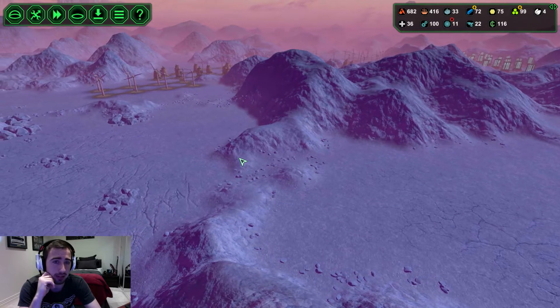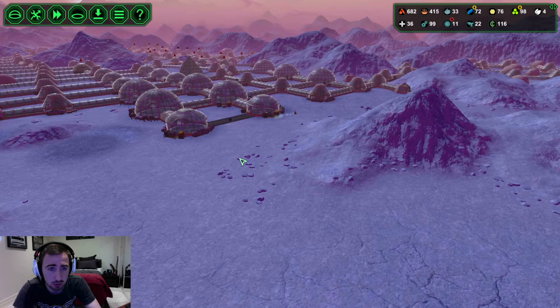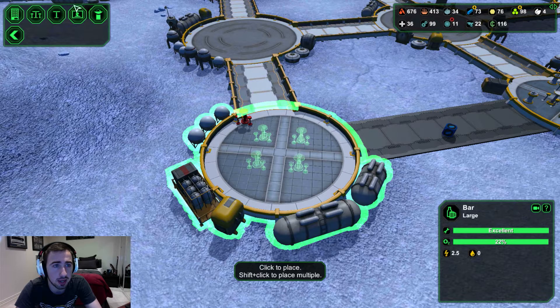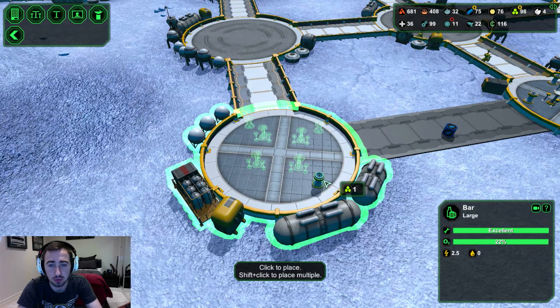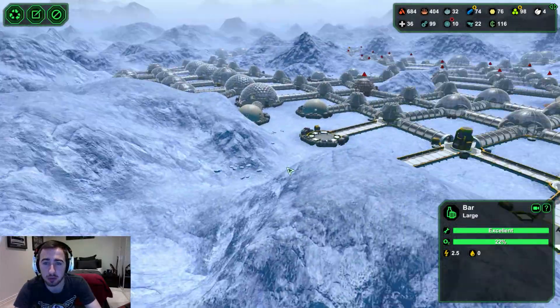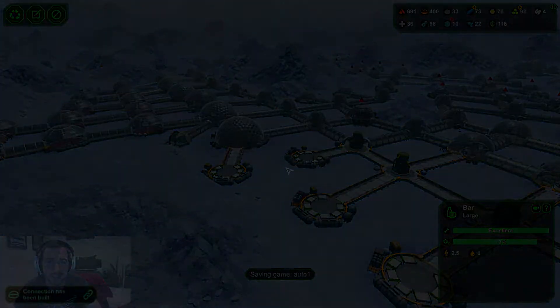Off camera between this episode and the next I'll sort out this dormitory area. I might eventually put another manufacturing line up here depending on power storage, since we're going to eventually double in population - that could happen in the next few episodes. We're not too far from the end of the series. With that, I'm going to end the episode here, get the final set of dorms done off camera, and we'll be good to go next episode. Thanks for watching, hope you have an awesome day!